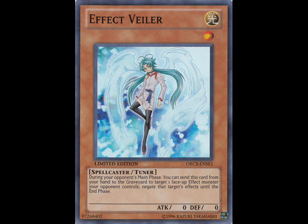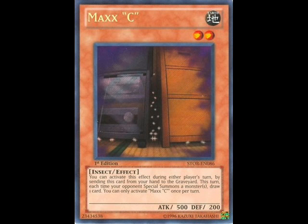Look at all the Macro Rabbits that topped — there were five Dino Rabbit decks in the top 32 at that event. No Maxx C's, no Veilers, because why would they? Not only does it conflict with Macro Cosmos, but Dino Rabbit has the ability to make Dolkka, and Phoenix Wing Wind Blast is obviously a prevalent card in the deck too.